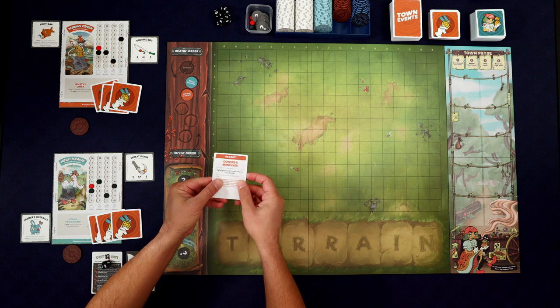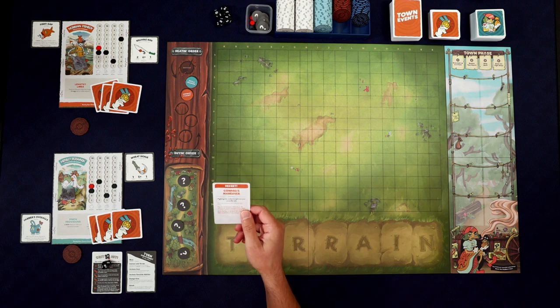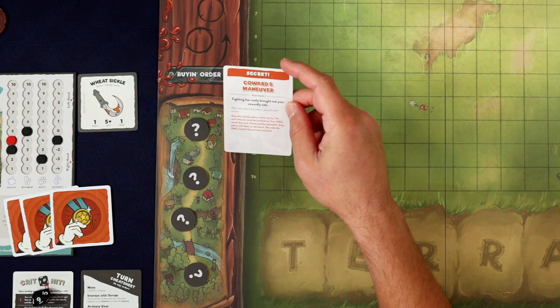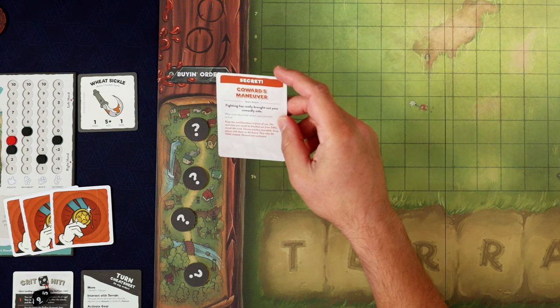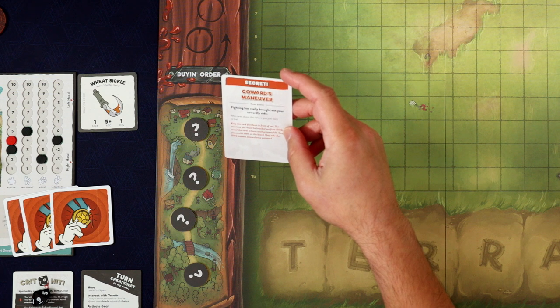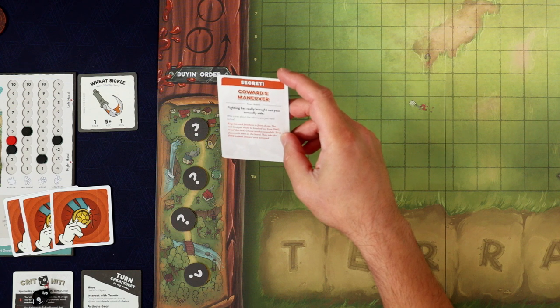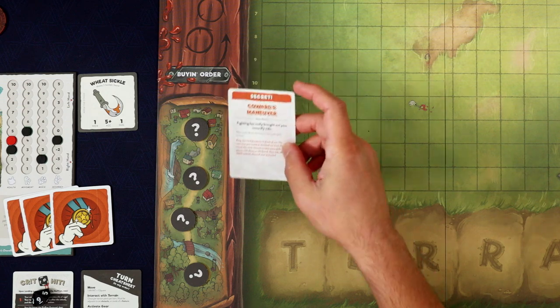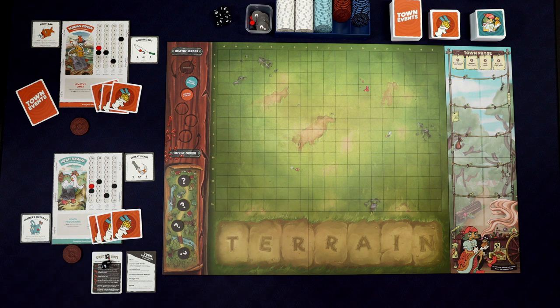This card has a red border on the top, so this is a secret event. When playing the solo variant, you remove secret events from the event deck, but I'm simulating a two-player game here, so I'll keep it. Secret — Coward's Maneuver. Keep this card face down in front of you. The next time you would be knocked out from damage, reveal this card, choose another Townsfolk, swap places with them on the board, they take the damage instead, and then discard once activated. So the Norman player keeps that face down, and the Hinlo player has no idea what that card says or does.